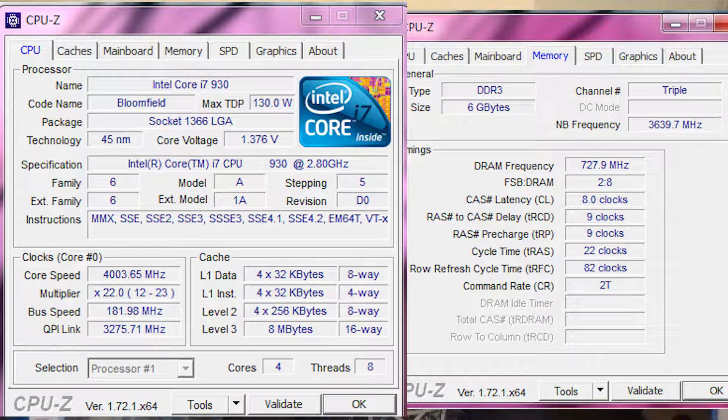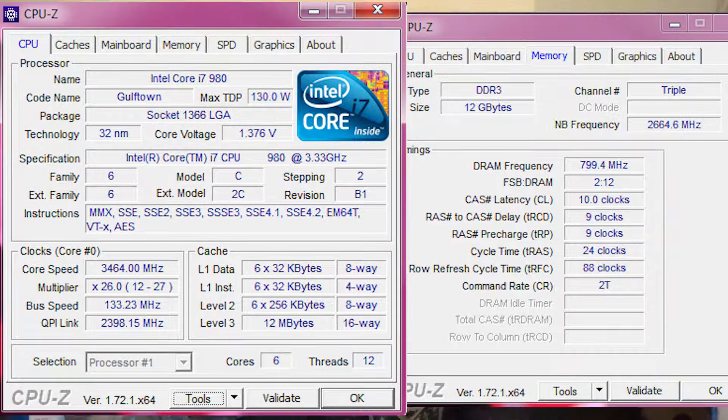What's up guys, it's time for a follow up on last week's Fix It Friday. I have my benchmark results in front of me — that's some pretty exciting stuff. In case you missed the last video, we started out with an i7 930 overclocked to 4.0365 gigahertz with 6 gigs of RAM.